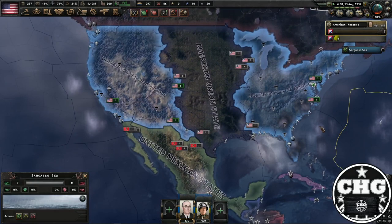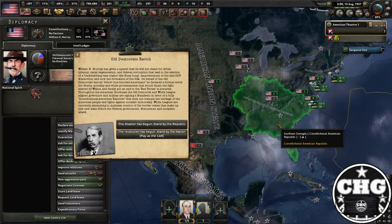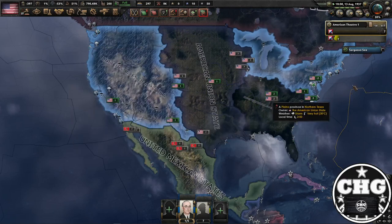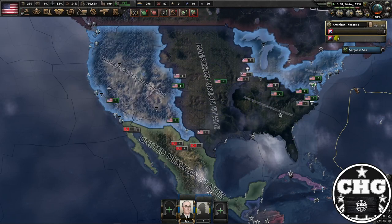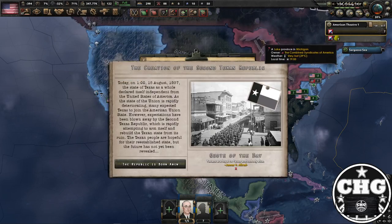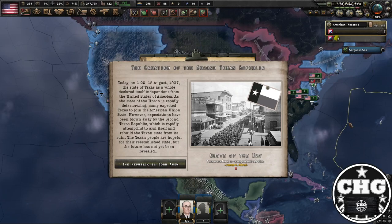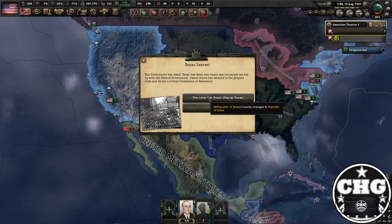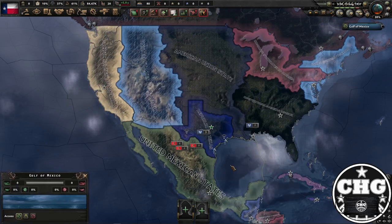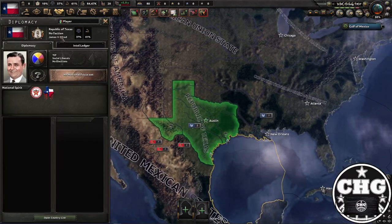First the American Union State is going to pop up, and then you're going to get the old Democrats — the Constitutional American Republic, basically the new Confederacy. Stand by the Republic again. Then the CSA should break away. Continue standing by the Republic, and you're already kind of climbing out of your stability issues. And then the Texan Republic gets its own super event! That's why Texas is awesome — the devs knew it, you know it, I know it, the world knows it. So the Republic gets born anew. The Lone Star Rises. And there you have it — you are now Texas.